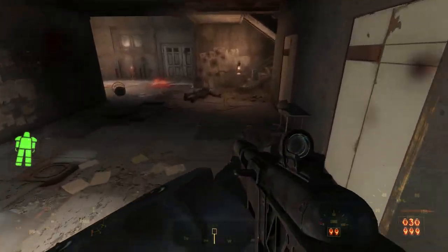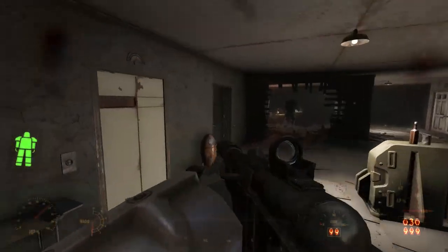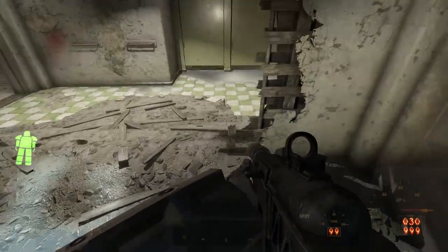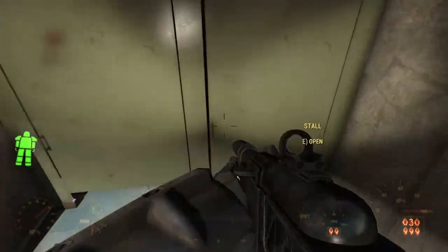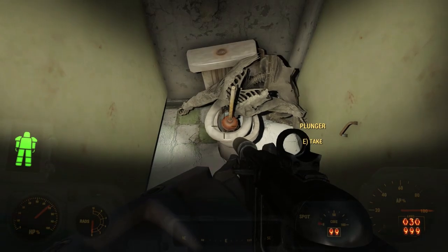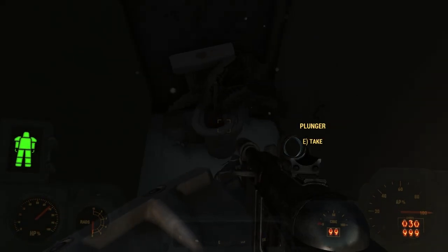After clearing the first floor and the second floor of gunners, we can continue exploring. The door against the southern wall leads to the women's bathroom, which connects to the men's restroom through a broken wall. In one of the stalls, we find the skeleton of a man with his head in the toilet and a plunger pushing it in.